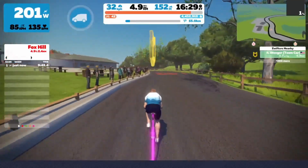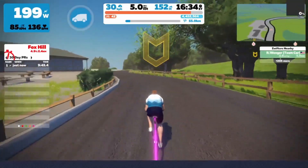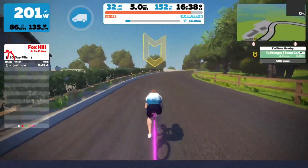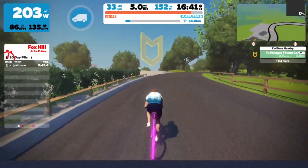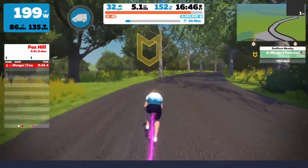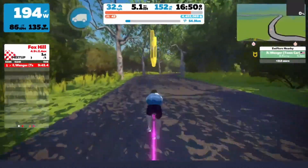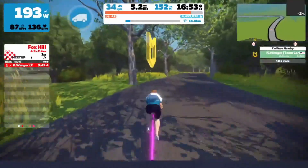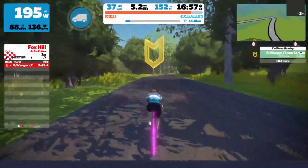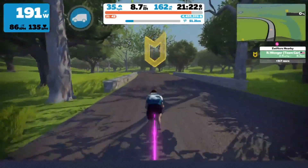The next important thing about these courses is the downhills — this is where you get recovery. I anticipate that all of these hills are going to be pretty much all out, so you're going to have to cover moves, sit in as much as you can, and conserve as much energy as possible. For those fast-through segments I'm sure some people will be able to break away. This is the downhill on Fox Hill — we're going to skip over to the next hill.